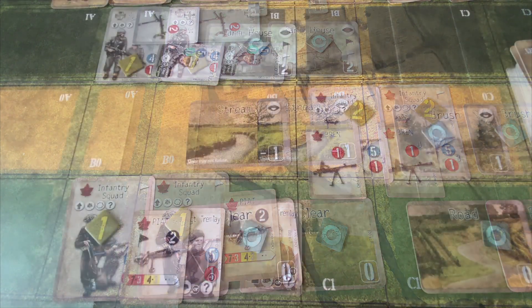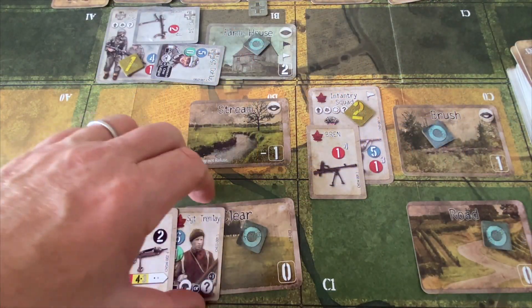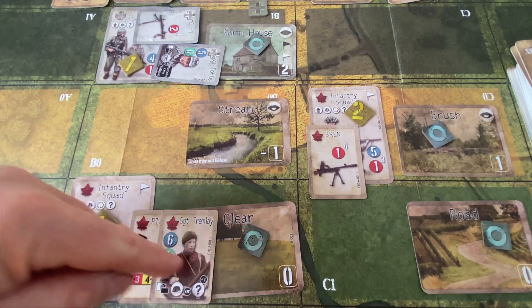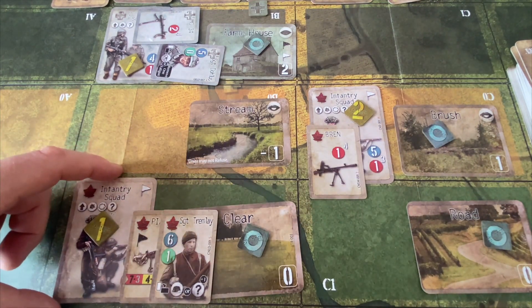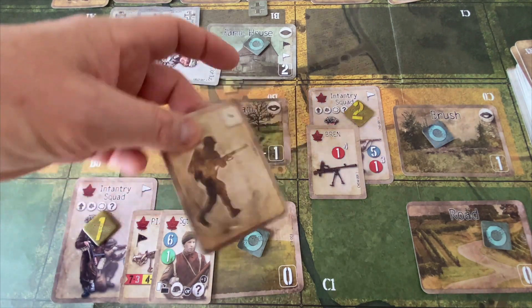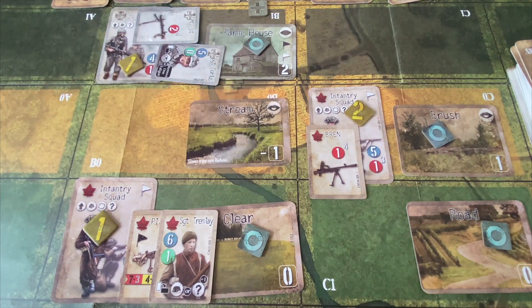We're actually not going to have Sergeant Tromlay do anything more this turn — he could perform a leader action to conceal the unit but we don't want to burn through that. We can't remove the fatigue. We end the Canadians' turn by drawing a new card — they get a movement card, which could be helpful. Let's go now to the Germans' turn.